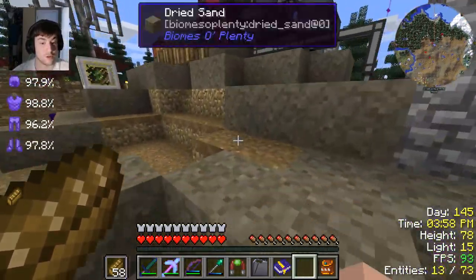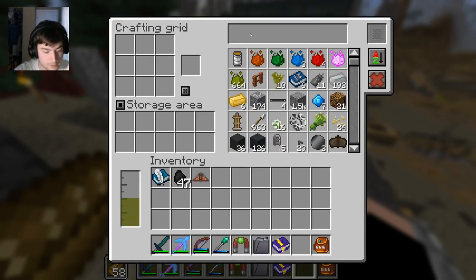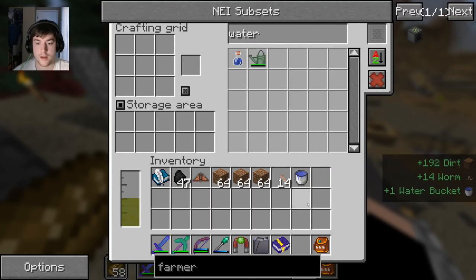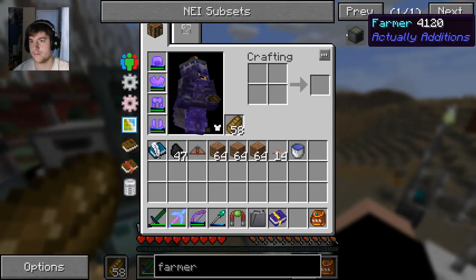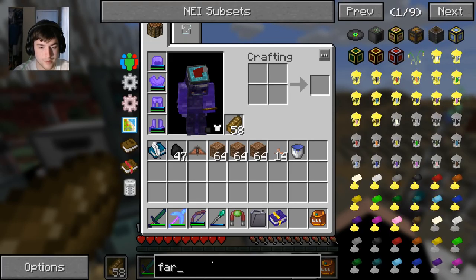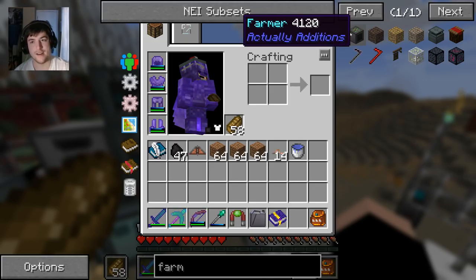You get a 9x9 layer of dirt - probably three stacks worth. I'm going to get some worms to increase the farming rate and some water. We need to make the actual farmer. Why is it not letting me? It's not a thing - well, it is a thing, but I don't think I can craft it. They disabled it. Fine. I'll make a farming station instead.